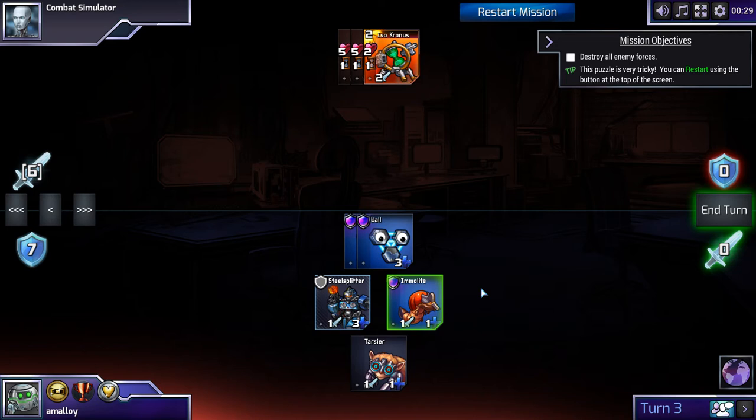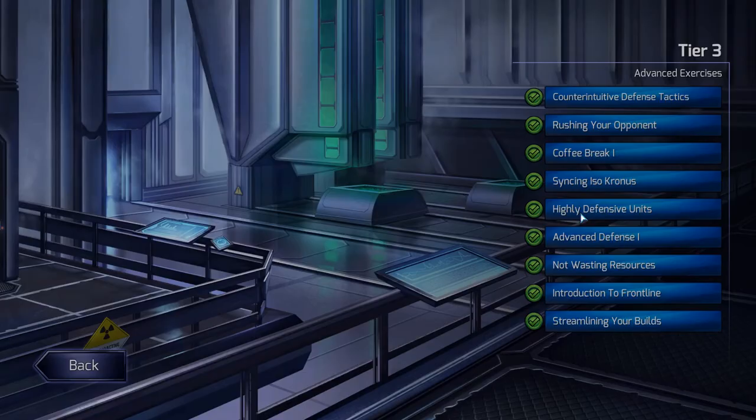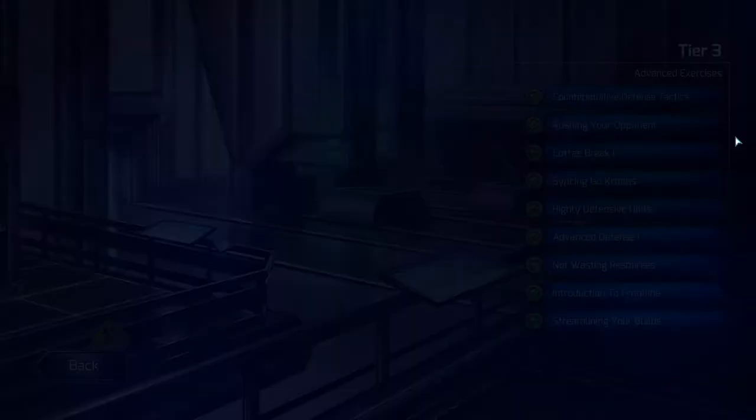This puzzle was a lesson in how important Absorb is. Both turns we did something a little bit weird — holding the Imolite and holding the Steel Splitter — were to allow us to get Absorb on the unit: here on the Wall, and next time on the Steel Splitter. It's not always best to absorb for as much as you can, as we saw in the first puzzle, but generally you'd like to absorb for something if you can.